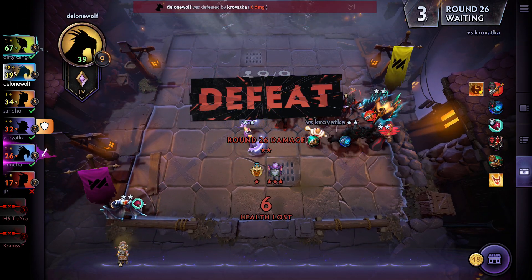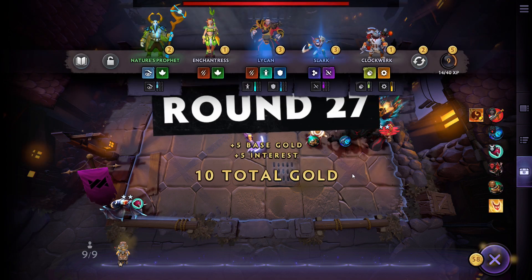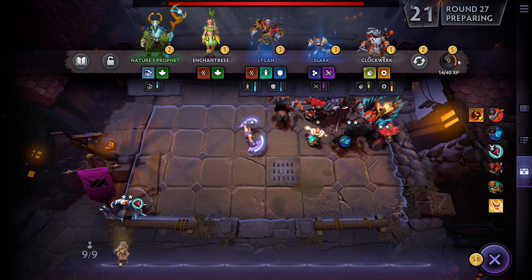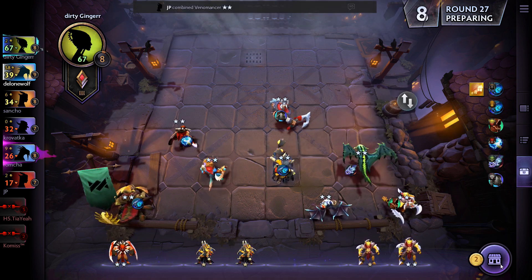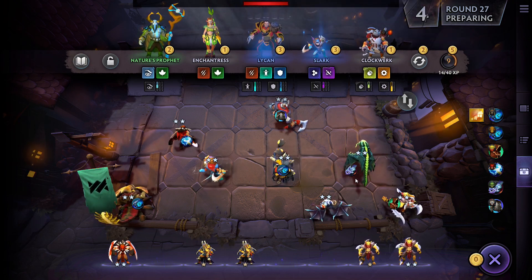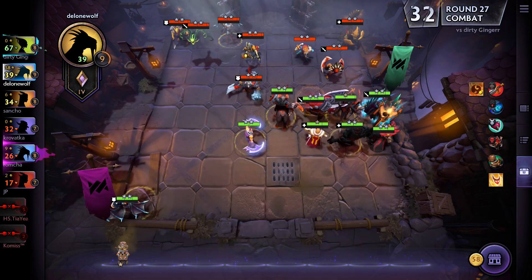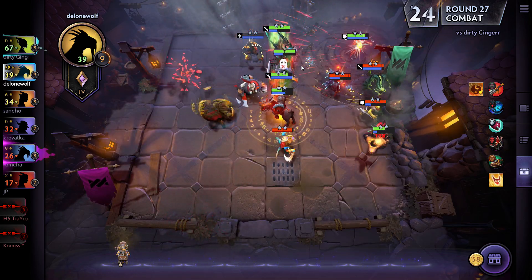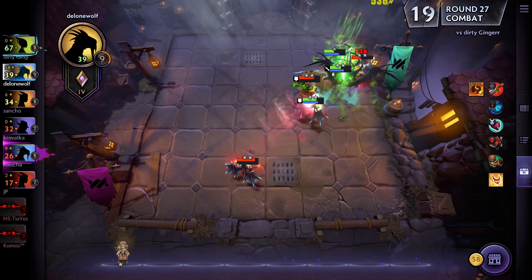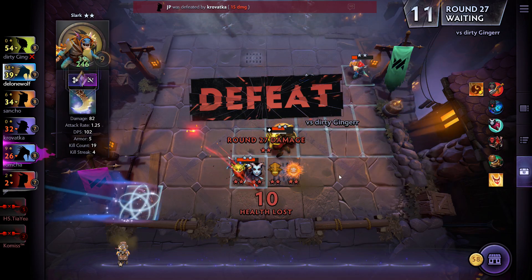Gold-wise I'm in the lead — that should give me lots of options. I get to level 10 first, hoping that makes a difference. Nothing interesting in the shop. I need to do something against Dirty Ginger — his full tier 2 lineup is a bit of a problem. Let's be patient, go up against him now. Come on guys, kill that Bloodseeker right away — a tier 2 is down, Demon Hunters doing work. But his Hunters win out. Full tier 2s, and one is eliminated — well done, though I'm in a bit of trouble.